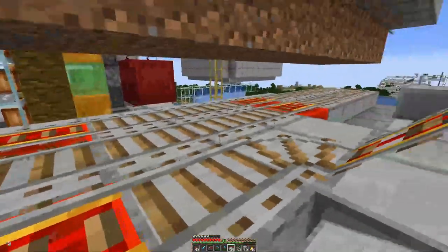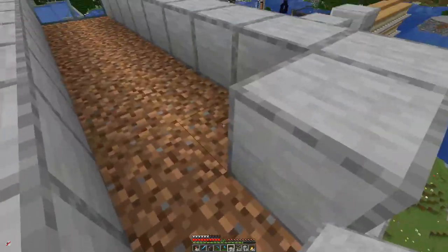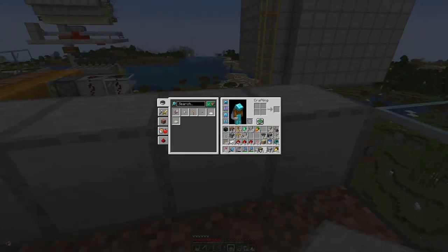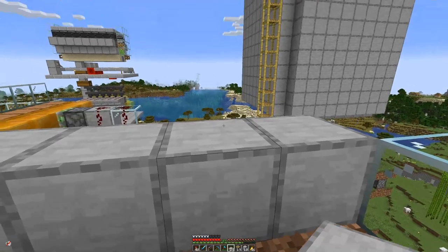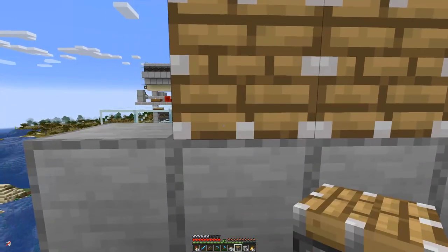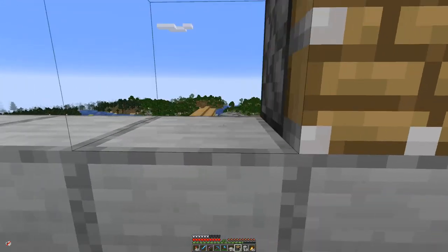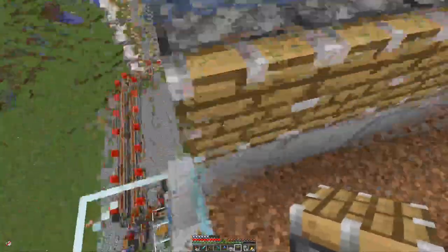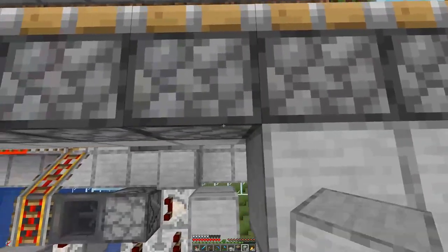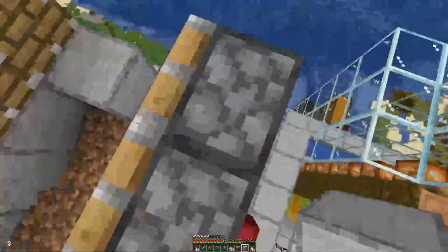Down here we have a small snake line with rails. And here on top is where we will actually plant the bamboo. And on top of here we can place the pistons. Behind the pistons we need one solid block because that's the block that will be powered by the observers. I will have it like this — same on this side.